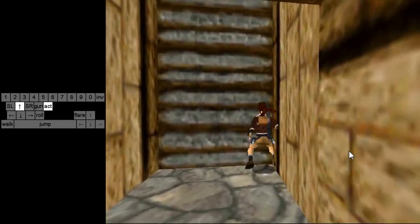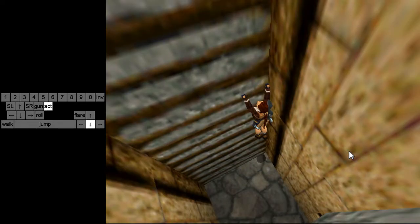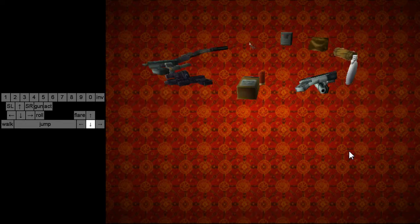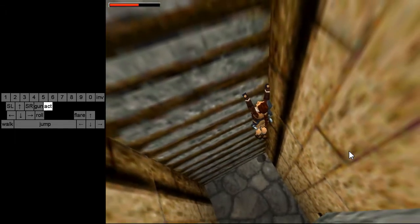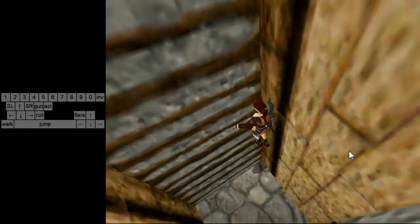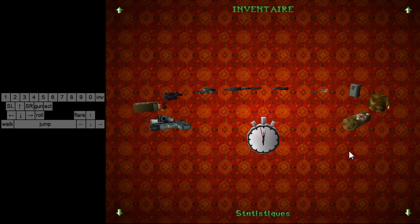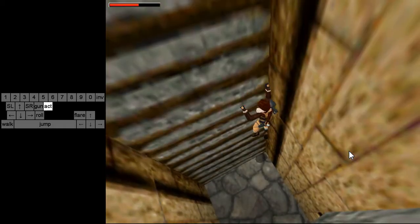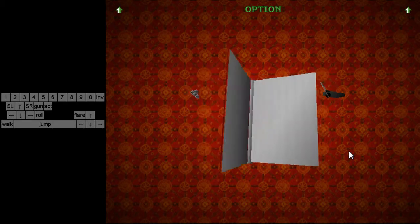So how do you do this version? You start the same way — go to the very right possible and drop down as in diving area. But you want to stop pressing action earlier than in diving area, and when I say earlier it's very early. If you look at the right pistol, you want to stop holding action a couple of frames after the right pistol enters the wall. Then you hold forward and push right all the way through until she glitches up — otherwise it won't work.